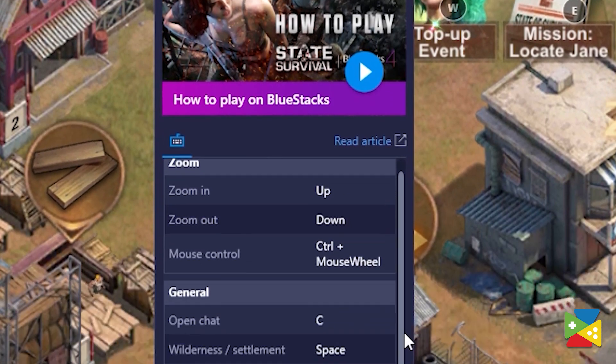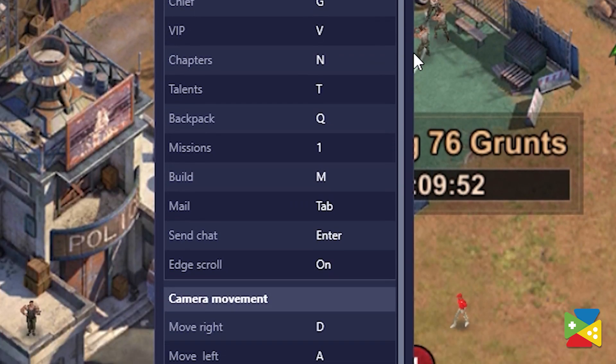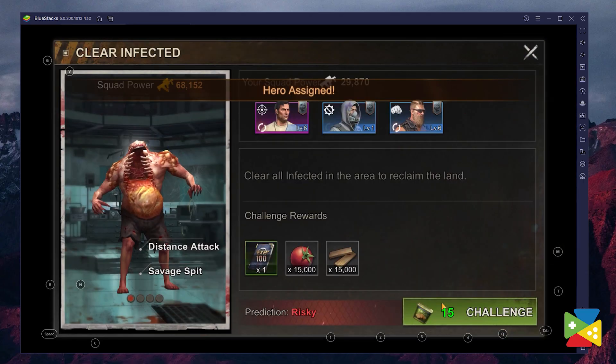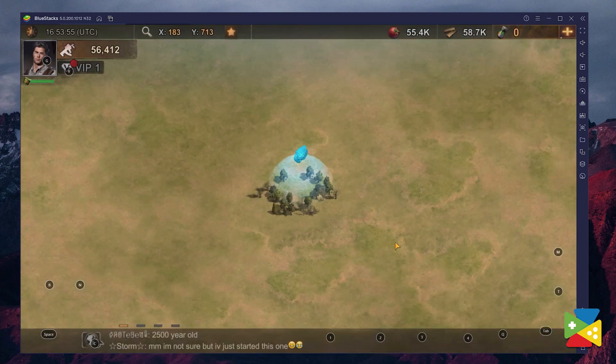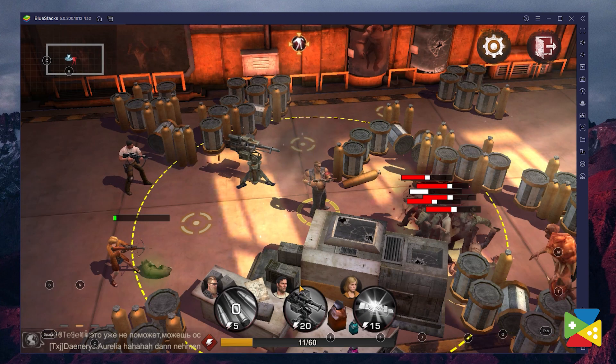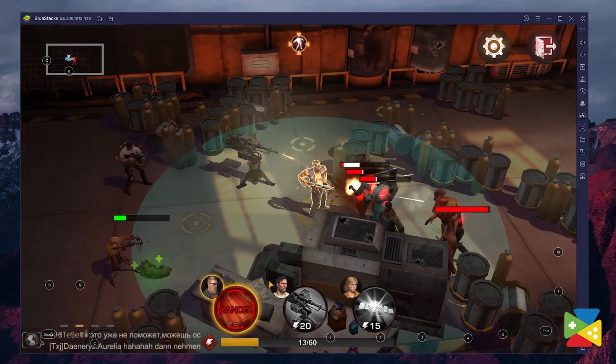The best part is that BlueStacks already comes with a basic control scheme for State of Survival, so you don't even need to set up anything. This configuration includes missions, heroes, alliance, world map, backpack, and mail screens, among many others. There are even shortcuts for quick access to your skills during battle. But just in case there's something you don't like, or you want to make some adjustments, or even add new keyboard shortcuts, you can pretty much customize everything to your liking.